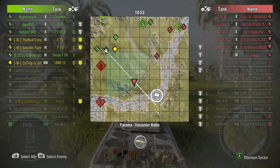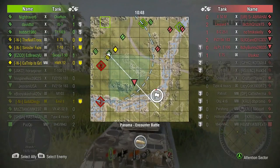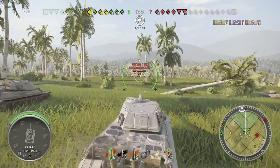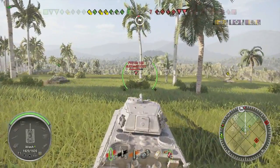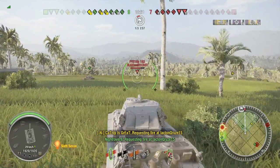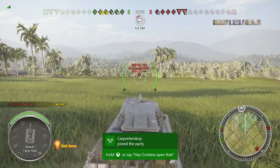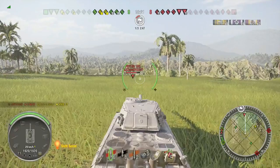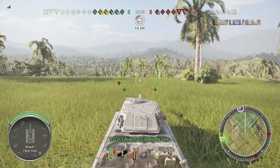Now we're switching back to standard shells — we're not fighting heavily armored tanks, we don't need the premium anymore. Our standard penetration is 246mm with 490 alpha. Our premium rounds have 311mm of penetration, also with 490 alpha. With the 105, I think we have 225mm of penetration — I'm not exactly sure if it's 225 or 226. Either way, I'll be off by one millimeter at most.